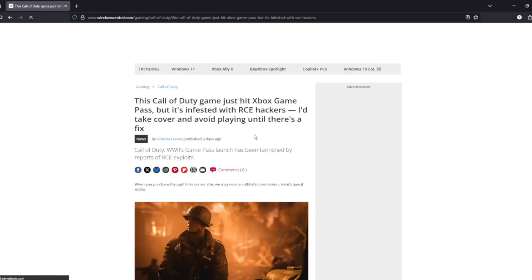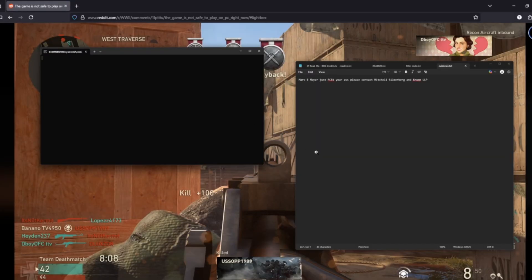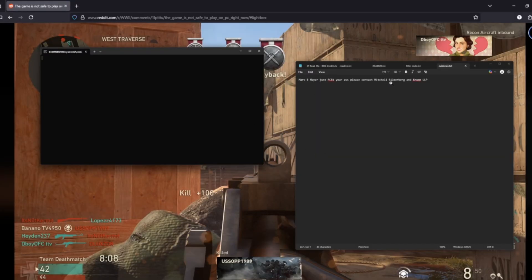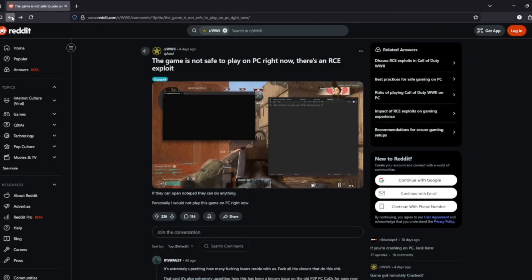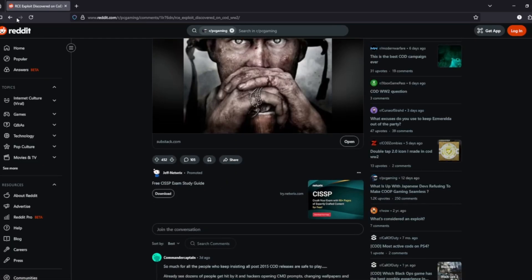There were multiple reports online. Players experienced desktop wallpapers changing, Notepad opening with messages from the hackers, games crashing, and full system shutdowns. One user even said the attacker told them directly: 'I just RCE'd your PC, have fun.' It's that bad — literally hackers opening messages and trolling people as they attack them.